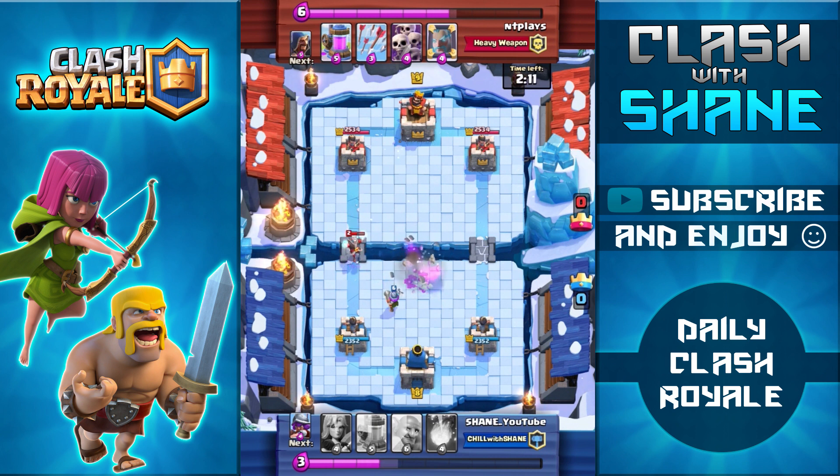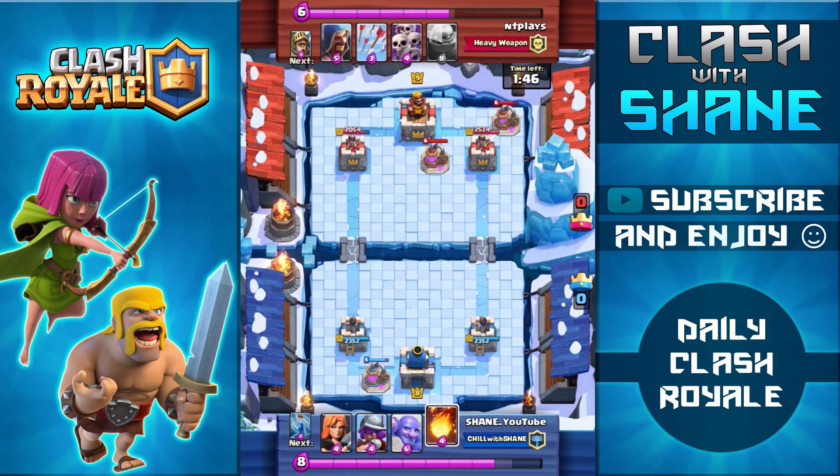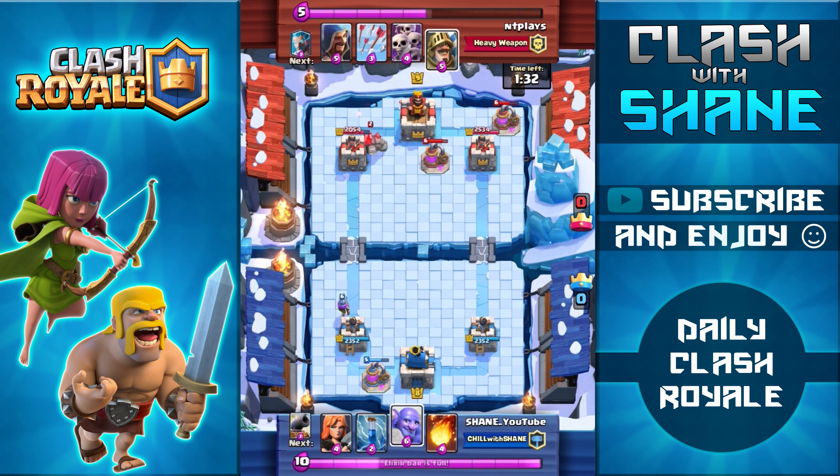We defend that push pretty well — Prince going down, everything targeting the Golemites, and in the end the Musketeer is still alive taking out the Ice Wizard. Now I have a decision: use the Valkyrie up front to support the Musketeer on a counter push, or place down the Pump. I decided to use the Pump since the Bowler costs 6 Elixir — I want to save for the double Elixir period and hopefully set up an overwhelming push.